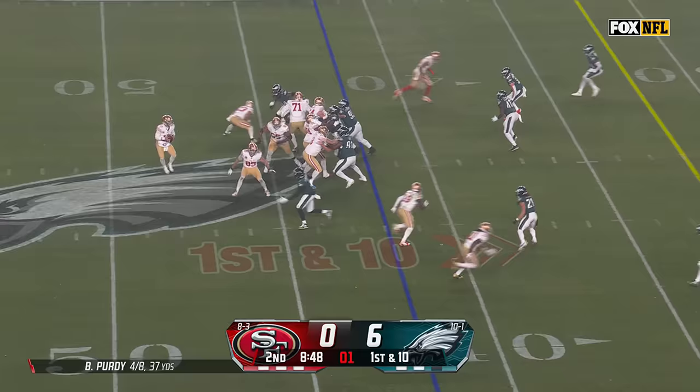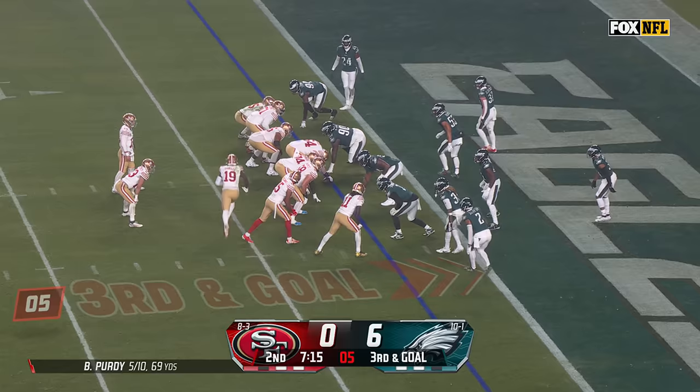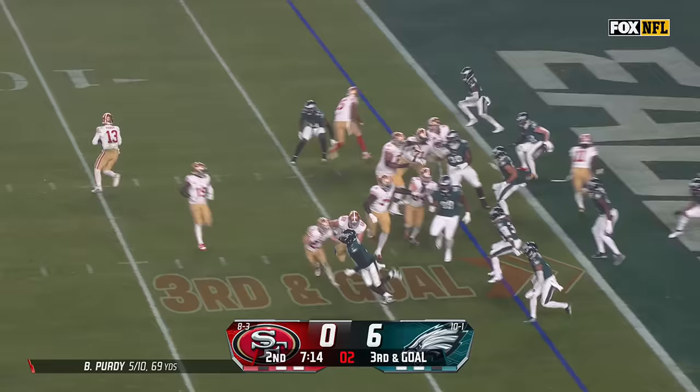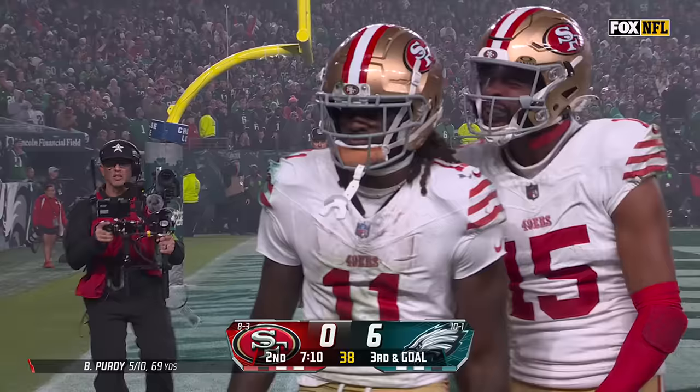Starting to pick it up on this drive. On first down, throws it again. He's got time. Gets it out to Kittle — nobody there. George Kittle with room to roll, inside the 20, and Kittle barrels down to the 10. Fake to Samuel. Purdy rolling, throwing. Ayuk holds on, and he's got it for the touchdown.